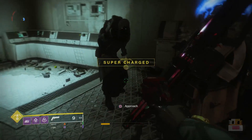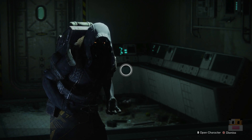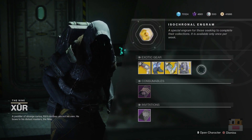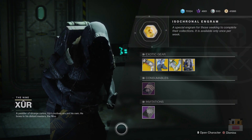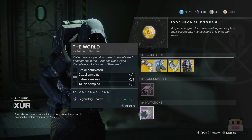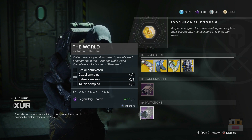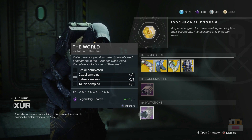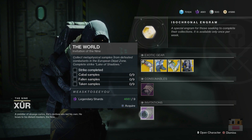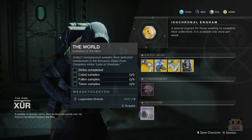Today is the first day he has something very special. Last week was the first time he started selling Forsaken items — you can see here we have another Forsaken item, and a very good one at that. But today is also the first day he's going to be offering the Xur bounties: the Invitations of the Nine. We haven't seen exactly what these things offer, but we do know they cost nine Legendary Shards, and it seems like a basic set of things to do.